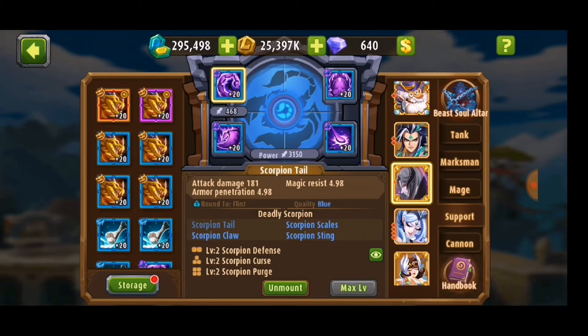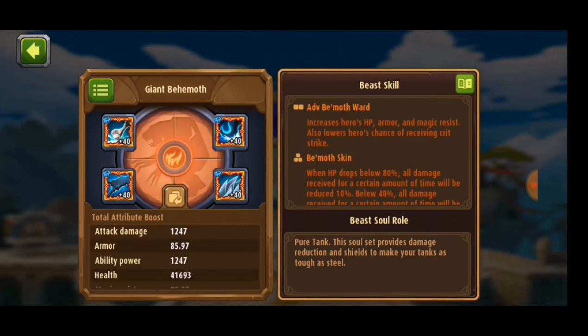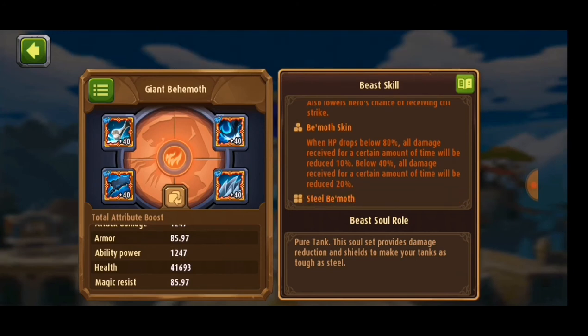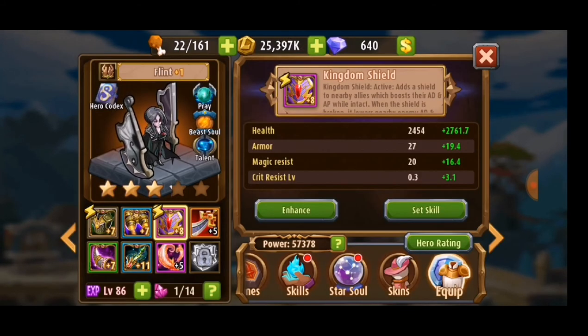That is my opinion. If I went for Giant Behemoth instead, it gives pretty much similar stats — more armor and magic resist — but the other hero's chance of receiving critical strike when HP drops below 80% takes a certain amount of damage. I still kind of think that the Scorpion is better for him, but we will see later.